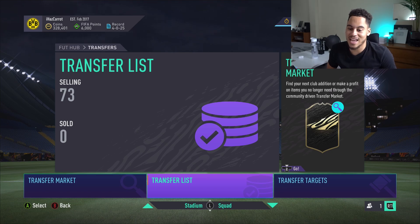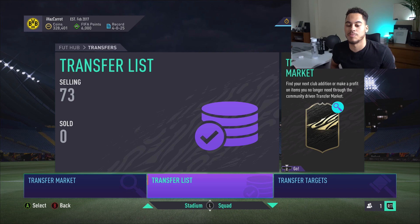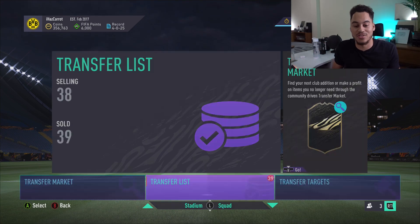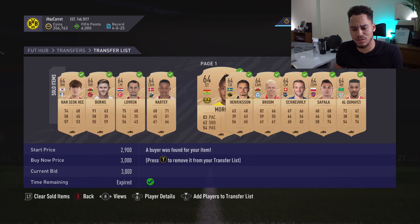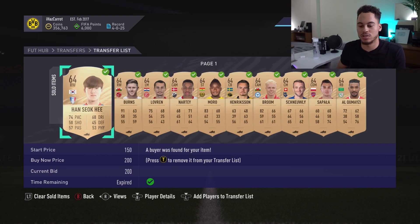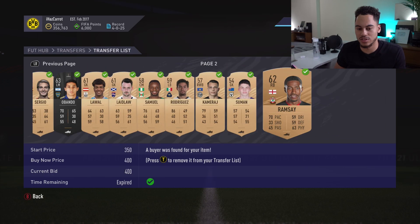We need to get 27k worth from these 73 players — which could work, maybe not. I'll wait for these cards to sell and come back with the final coin total. After 100 bronze packs we've made a grand total of... minus 3,000 coins? No — pretty much all of these players have now sold on. A few of the big players did sell for decent prices.